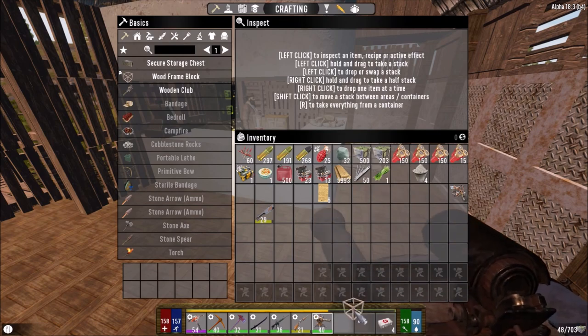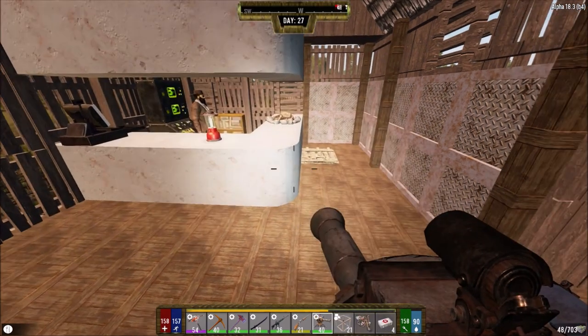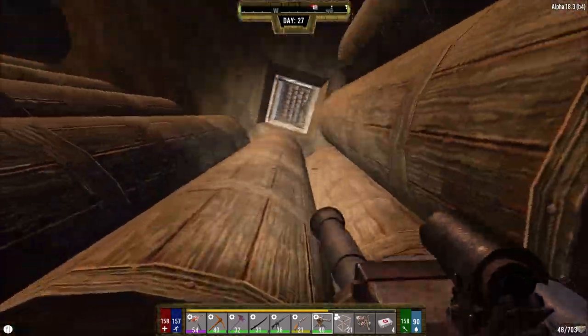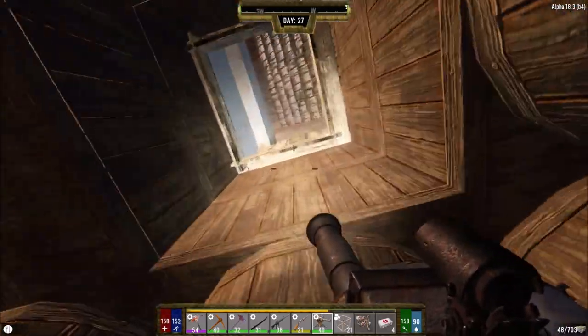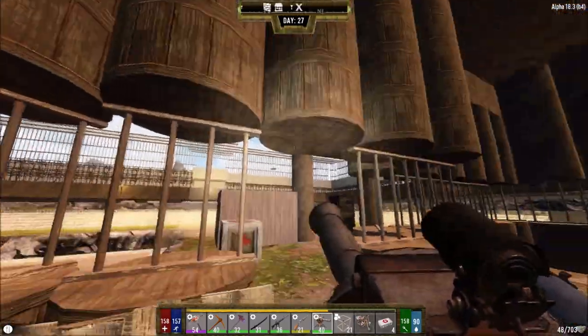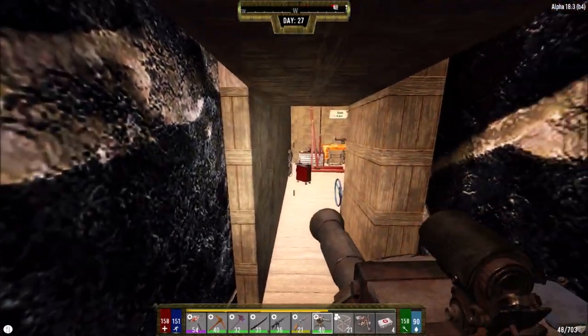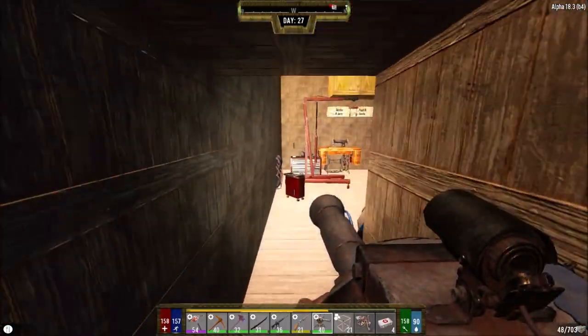We need to put a few things away. We should be able to stack up against stuff and drop the bike over there. We don't have any tokens on us. I made myself a hatch over here so I can just drop through if I need to get downstairs, though I'm going to have to jump up there. I need to find myself an easier way in and out of here.